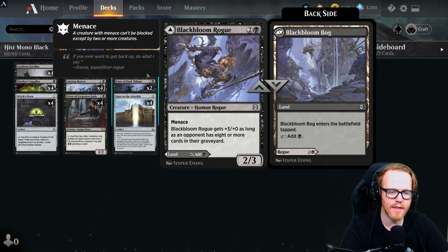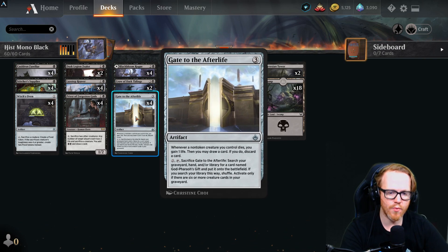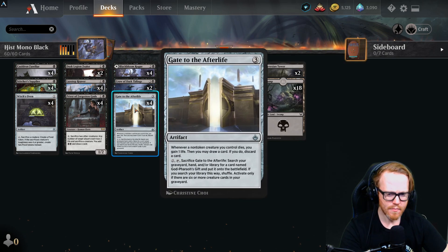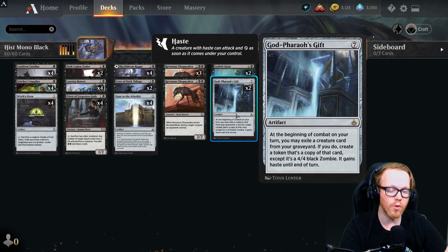Blackbloom Rogue can become a 5/3 with menace if your opponent has many graveyard cards, or just play it as a land. Gate to the Afterlife is very useful — whenever a non-token creature we control dies, we may gain a life and draw then discard a card. Its second ability lets us tap and sacrifice it to search our library for God-Pharaoh's Gift and put it directly onto the battlefield, as long as we have six or more creature cards in our graveyard.